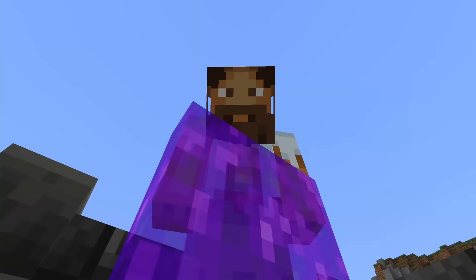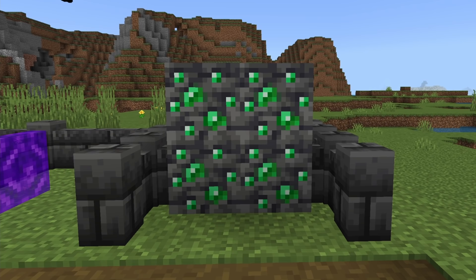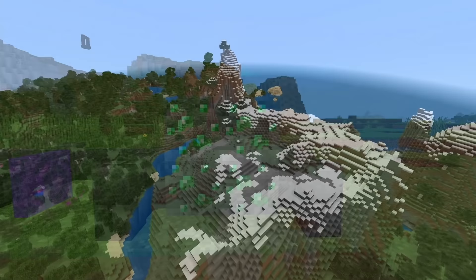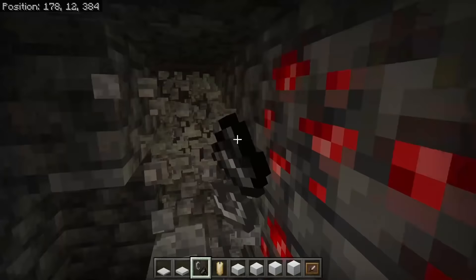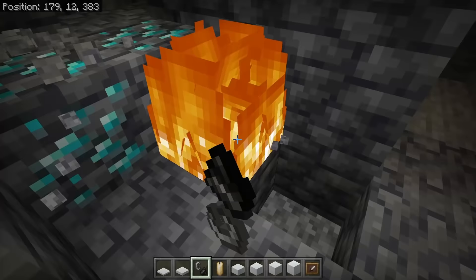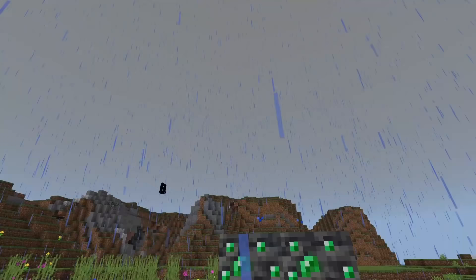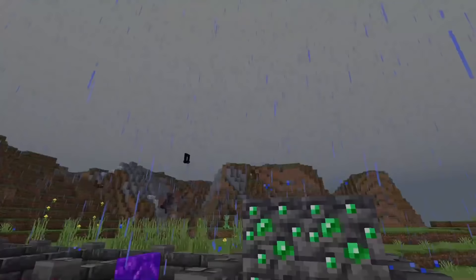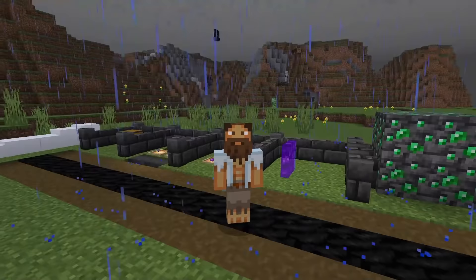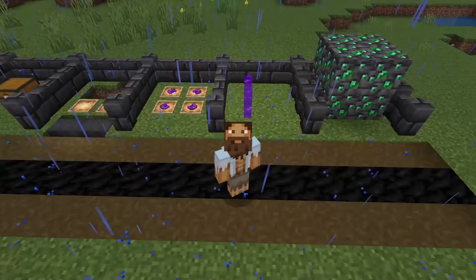And finally on the list, we have Deep Slate Emerald. I put this in because it's easy to find right now — it's in the world in the 1.17 edition. I believe it's getting discontinued after this, because it's not supposed to generate where it does. Due to the generation changes, I believe this is not going to be in the game anymore, making it pretty rare indeed. All you've got to do is find it — it might be a bit long and boring, but it's definitely worth doing. I'd look for every Deep Slate ore, especially the Emerald ones.